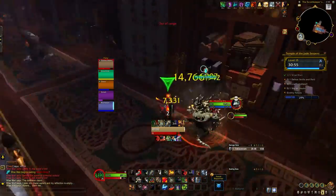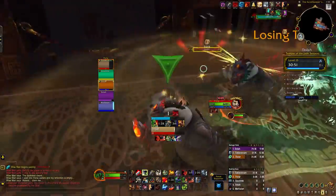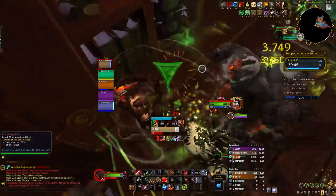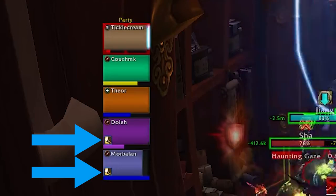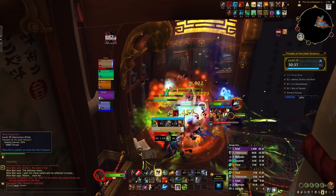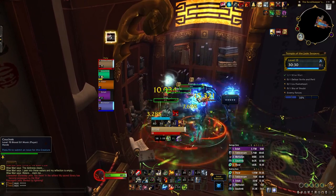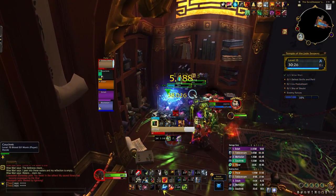Next you'll run into the Twins, Zhang and Zhang. These guys do pretty hefty physical damage to the tank from their Aerialist Kick. Their other ability is Throw Torch, which as of right now is instant and applies a really nasty debuff to whoever is hit. On beta testing this happened a bunch - if you're lucky you can Spell Reflect it, but for the most part the healer is pretty much on dispel duty for the rest of this pull. If you decide to pull these two brothers, I recommend trying to focus one down to get the debuffs to a manageable spot.